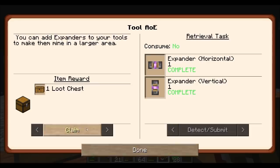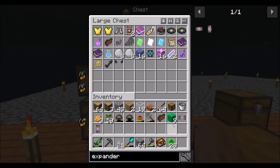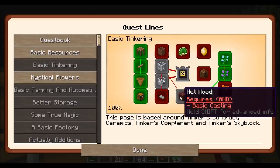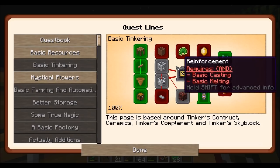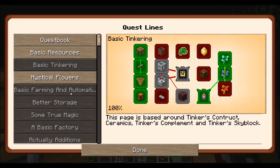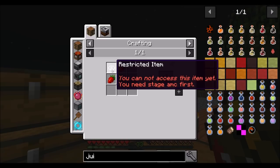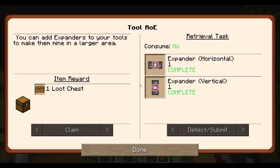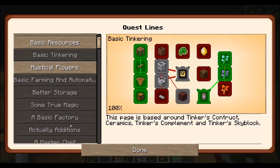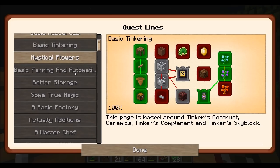Now we need to work towards claiming this — devil tail baubles and horns. Adorable, but not today. What we have to work on next would be this guy, because this is the next crowning achievement. I'm hoping this will unlock basic farming and automation. With basic farming and automation — BFAA — I would unlock AMC. What would AMC be? Better storage, a basic factory, a master chef. So a lot of things are locked behind basic farming and automation, like hoppers.